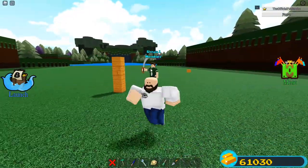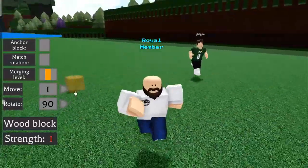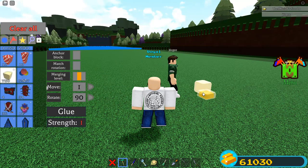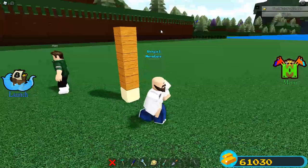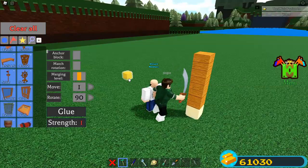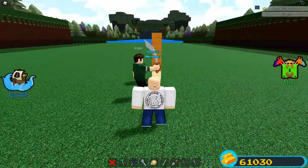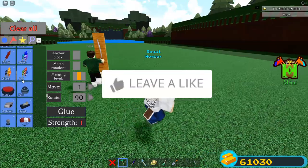First, you're going to need to be on the same exact team. Go ahead and clear all. Basically, if you're going to be the one using the sword, you have to make it your own design. I'm going to show you two ways — he's going to do it my way, and then I'm going to do it his way. I'll place a glue block and he'll make his sword design. Let's say this is his band hammer.